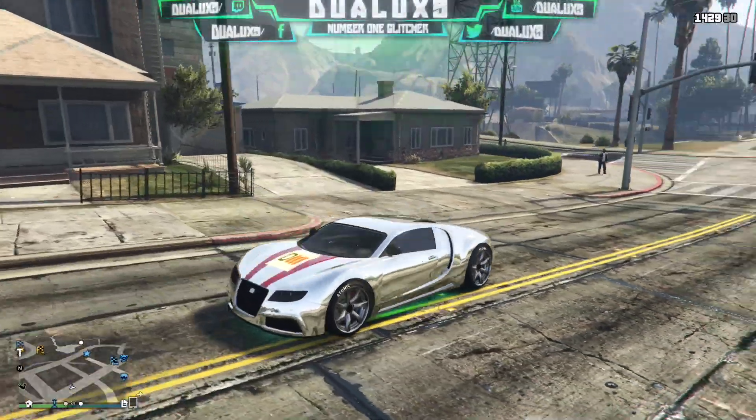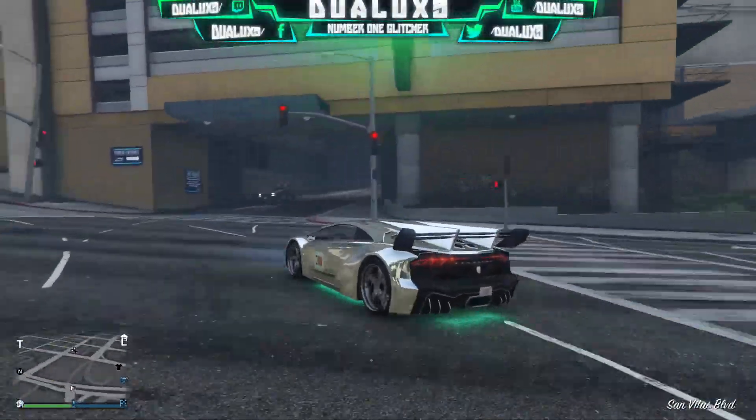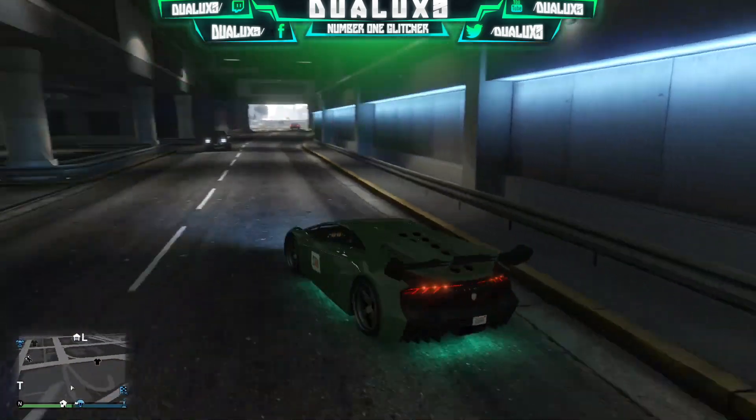What is going on guys? It's your boy Duelux and welcome back to my channel. Today I'm bringing you a sick glitch on GTA 5 Online that pretty much allows you to put two colors on your car at the same time.